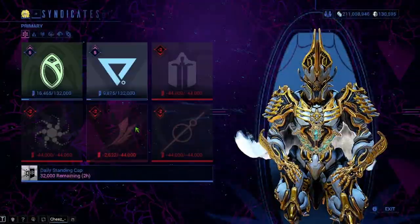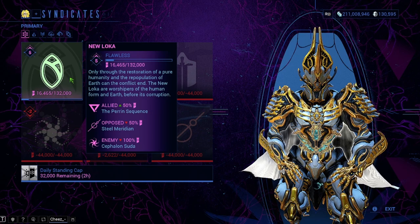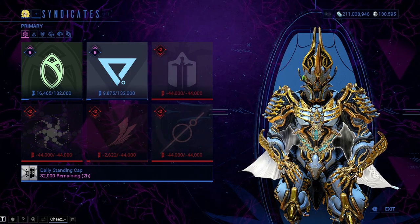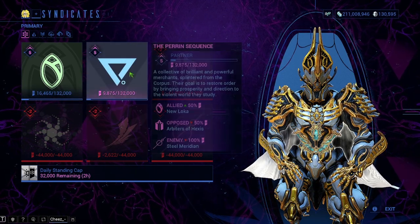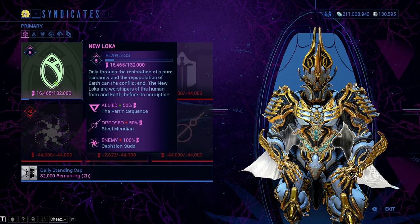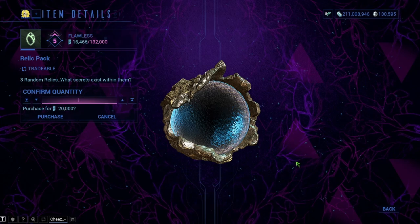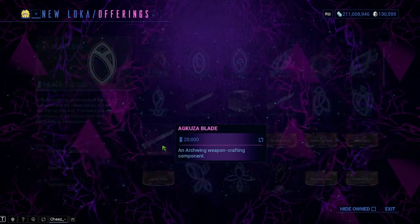Another way you guys can get relics: all of you should have at least two syndicates that you're part of, and you should be wearing a syndicate sigil on your Warframe. That sigil gives you standing passively — just by doing missions in the game, having the sigil on gets you standing. Every single day I'm burning through my 32,000 standing daily cap, accumulating standing for both my syndicates, and then I go to my syndicates' offerings and buy a relic pack, which gives me three relics.